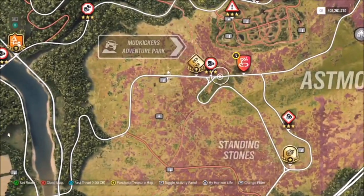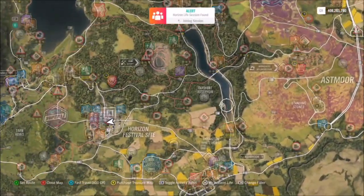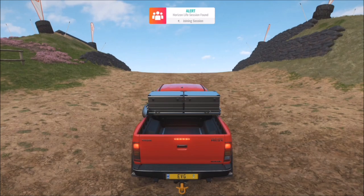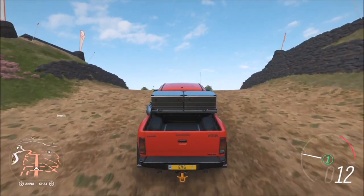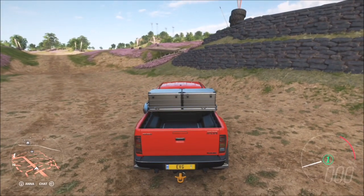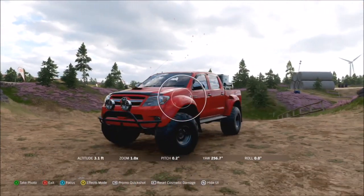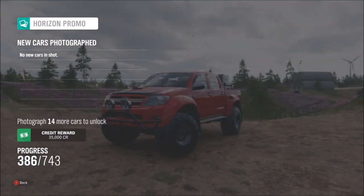In regards to the actual location of the Mudkickers Adventure Park, it's literally just to the right of the Horizon Festival, so it's not that far at all. You can go wherever you want within that general region, and as soon as you're there all you have to do is line up your car wherever you want and snap a photo. When you take the photo, it will pop up with two tick boxes — one saying that you've taken a photo of an extreme off-road car, and the other saying that you've taken the photo at the Mudkickers Adventure Park.